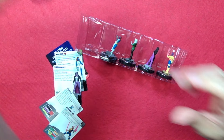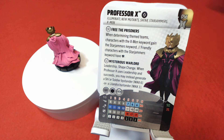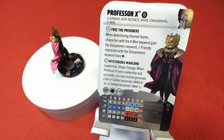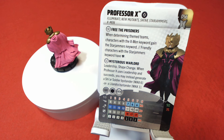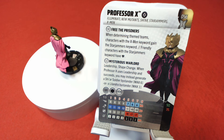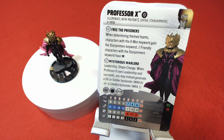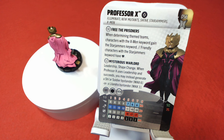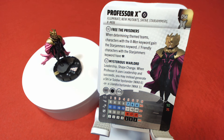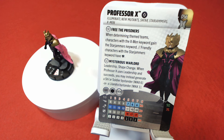People have been bringing these to the store and playing with them. So let's take a look at this Professor X, who is number 56 in the set with the keywords Illuminati, New Mutants, Shi'ar, Starjammers, X-Men. He has a trait — Free the Prisoners: when determining theme teams, characters with the X-Men keyword gain the Starjammers keyword. Friendly characters with the Starjammers keyword have Shield team ability.